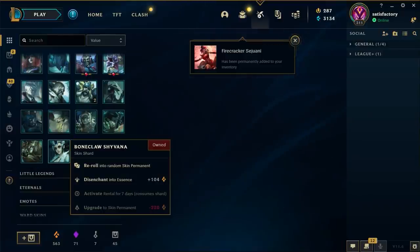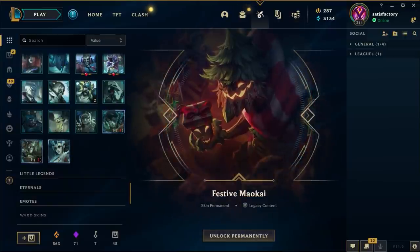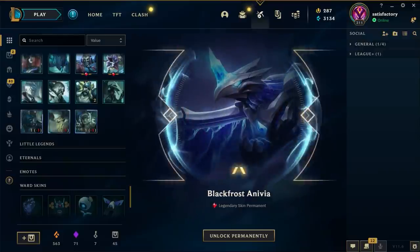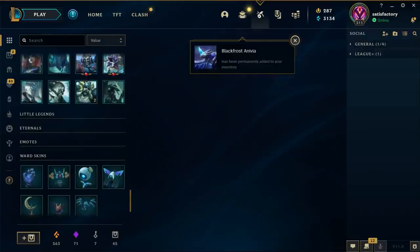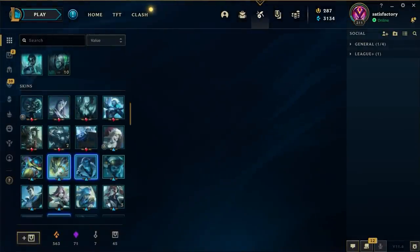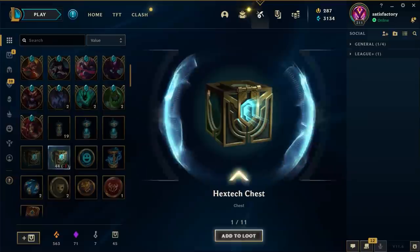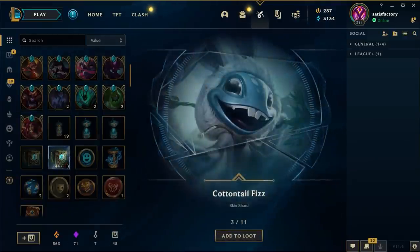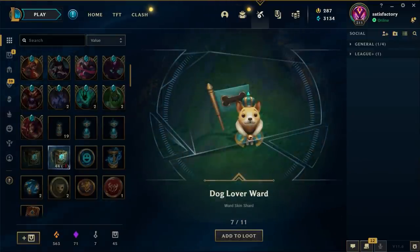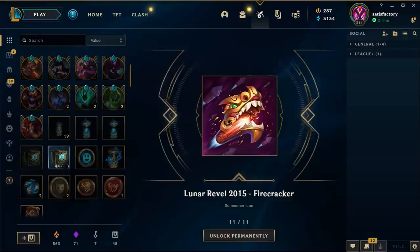Firecracker Sejuani, Festive Maokai. Black Frost Sivir - very nice Sivir skin, still rather prefer Team Spirit Sivir. I've got 44 chests, let's just open 7. Iron Inquisitor Kayle, Cottontail Fizz, Recon Teemo, Neon Strike Vi, Gothic Aurelius Sol. Dog ward, exit key, gemstone, 300 orange essence, Lunar Revel 2015, Firecracker - bit of legacy stuff.